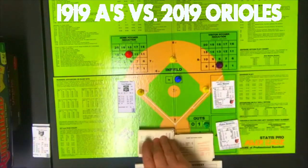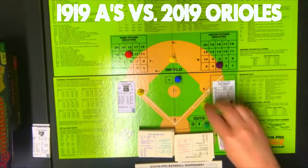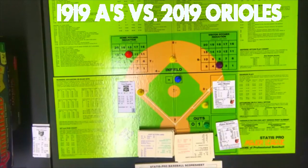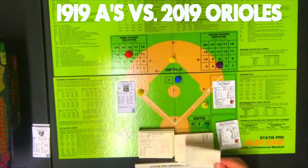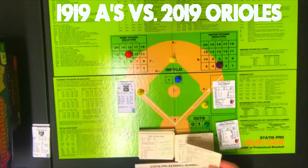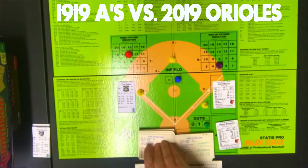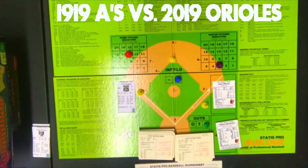There aren't a lot of good runners on these teams, so I'm not going to try to extend them. Strunk comes up — that reduces Means to 3. Draw of 7, on Means' card, random 38 — wild pitch, which scores a run. Strunk is still up. Pick of 65 — out, LN, F3. Error none — out. The A's score one run in the fifth but strand the bases loaded.